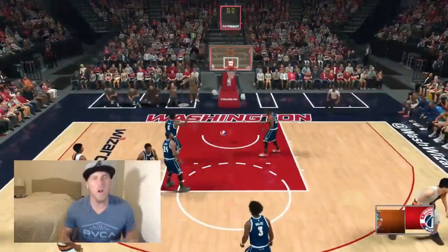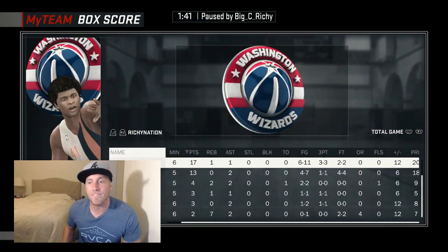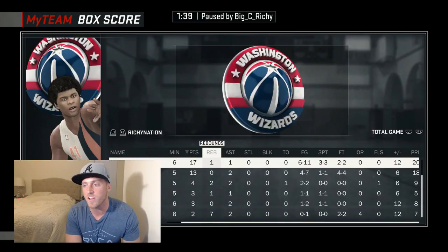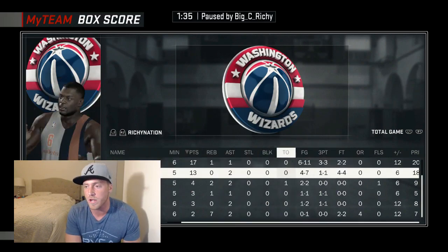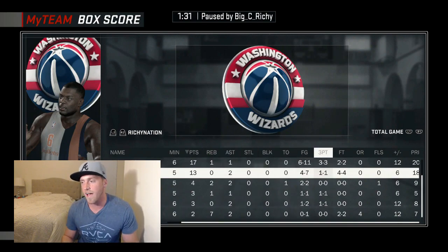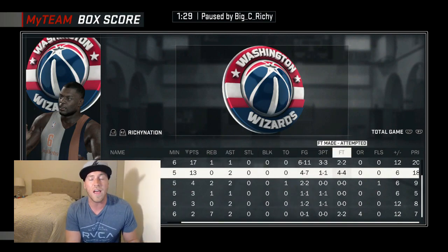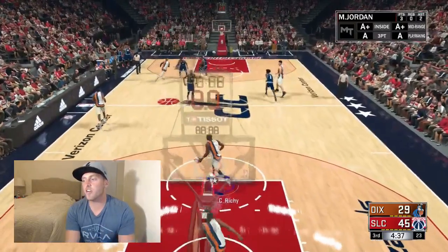Wes got it at the buzzer. All right guys, update at halftime: Wes Unseld with 17 points, one rebound, one assist, six of 11, three for three from three. Lance Stevenson with 13 points, two assists, four of seven, one for one from three. Both having pretty good halves. Who finishes out better? I'm curious to see what they can do in this second half. Third quarter, 45-29.